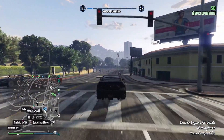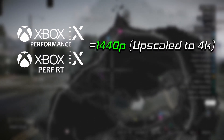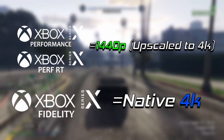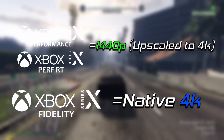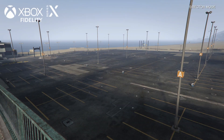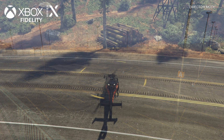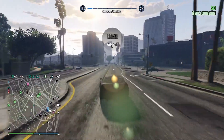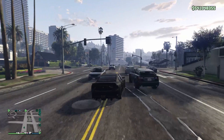In terms of raw resolution, Performance and Performance RT both run at 1440p, which is upscaled to 4K, while Fidelity mode runs at native 4K resolution — noticeably sharper, but also noticeably clunkier as the game runs at 30fps instead of 60 like the Performance modes. Exclusive to Fidelity and Performance RT are ray-traced sun shadows, which give off a more realistic effect to the outside environment. There's also another difference I noticed between the modes in the form of reflections.